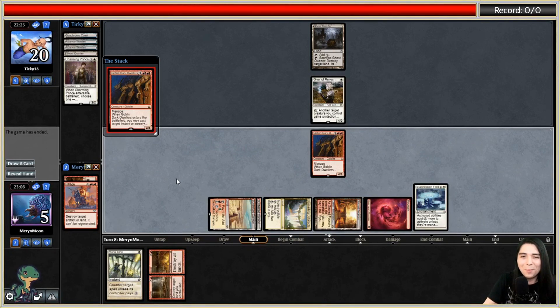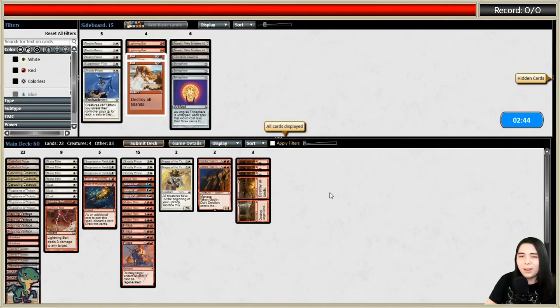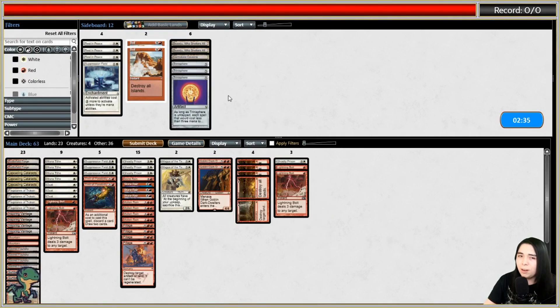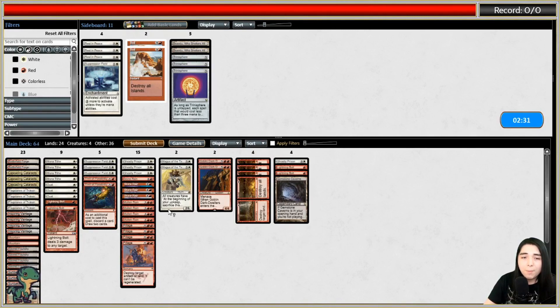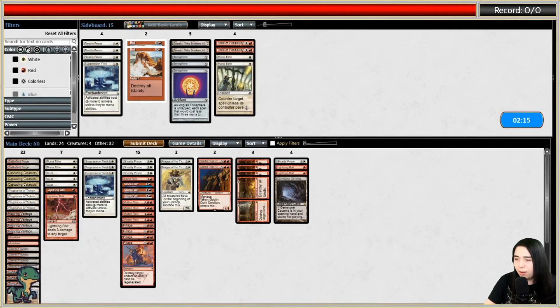They're scooping to Goblin number two. Going on to sideboard against Blue-White Taxes. I definitely want Ghostly Prison and Bolts. Possibly Trinisphere, but not on the draw - on the draw I want Gemstone Caverns. I like Magus of the Tabernacle. Thrill of Possibility is filler. I think I can cut a couple Mana Tithes. Suppression Field should be great here. Let's run it like that.